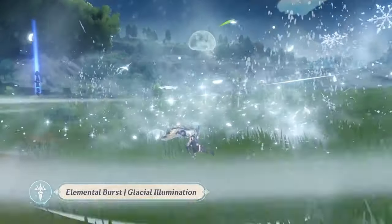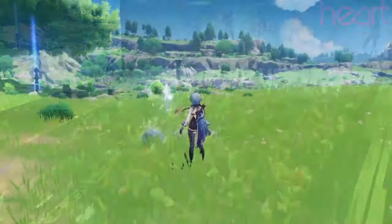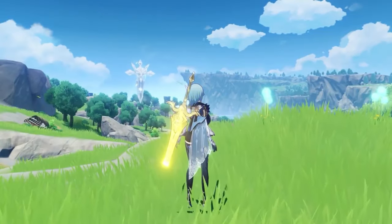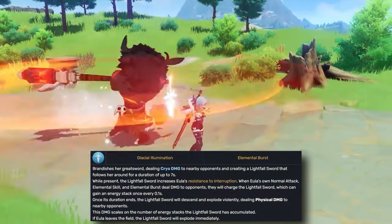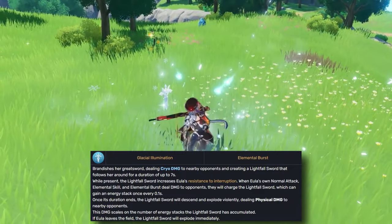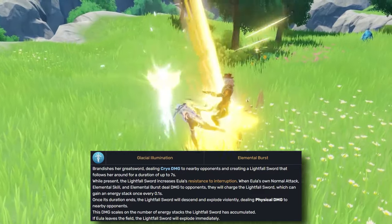The first elemental burst I want to talk about is Eula's Glacial Illumination. No, you're not tripping — you're watching a video made by Vars, and no, I'm not being held at gunpoint. On activation, she deals a small bit of cryo damage to nearby enemies, then creates a Lightfall Sword for 7 seconds. During that time, her normal attacks, elemental skill, and burst generate stacks up to a cap of 30, and after 7 seconds, the Lightfall Sword crashes down for immense physical damage.